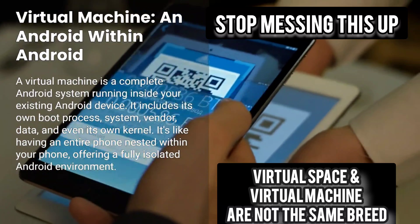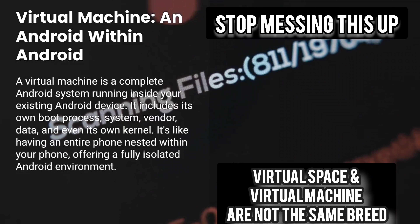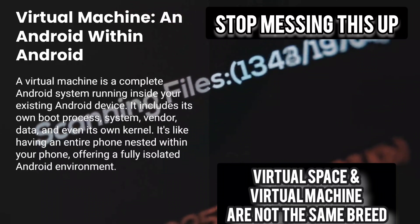And because it's real, it can do everything your real device can do. You can install Magisk, run modules, hide root, install LSPosed, hide apps from detection, spoof device data — all the things a virtual space could never do.